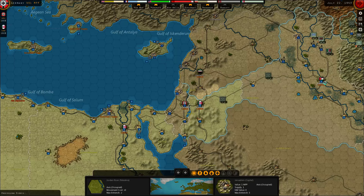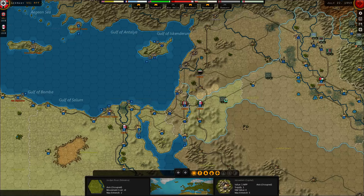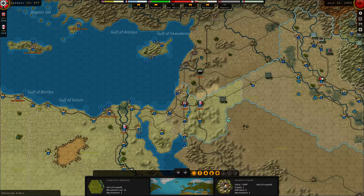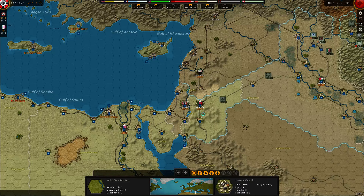Although I do think Baghdad will be good enough because it's a capital, so I think Baghdad will produce the supplies that I need. We'll see about that. Research breakthrough - anti-tank weapons level 4, and anti-aircraft level 1. 1,200 points and 200. That's the German war machine for you right there.